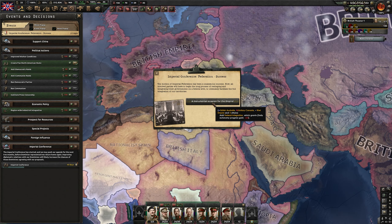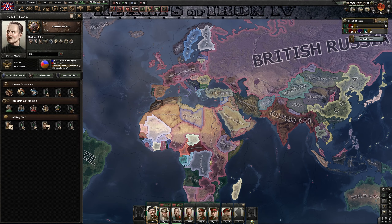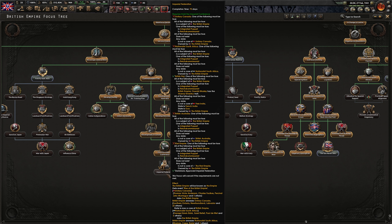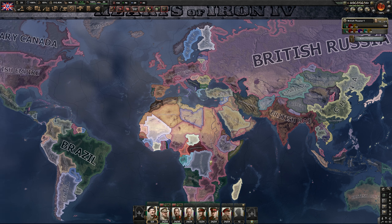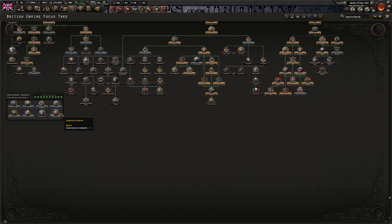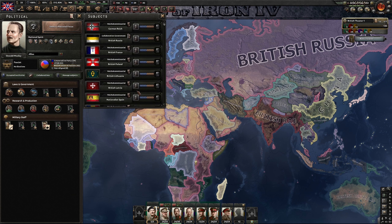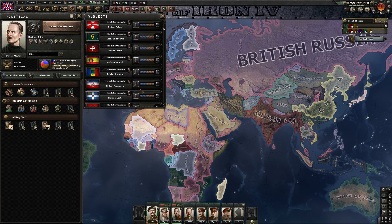So what happens now is that in order to pick the next focus — the Imperial Federation — we need all of them to be at the right status. We lack South Africa, Canada, Australia and New Zealand. Only India is already in the right spot. What we will probably lack the most is political power. At this point we'll actually stop suppress subjects so we get more political power, because I think with our convoys built from the very early game we should be able to decrease their autonomy right away. About 1,400 convoys will do it for South Africa, 200 for Australia, and 500 for New Zealand.